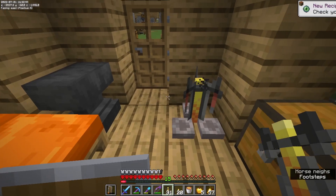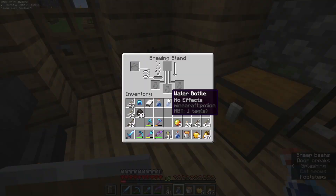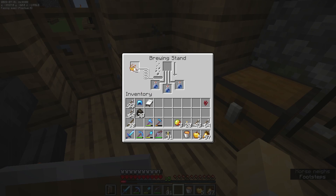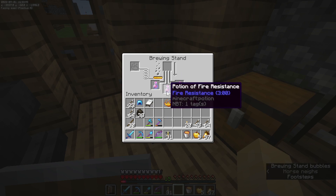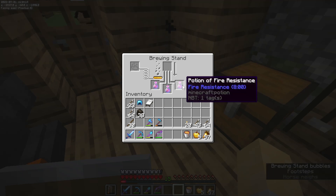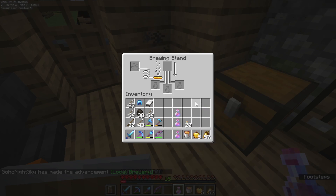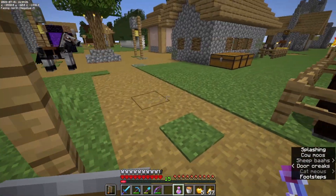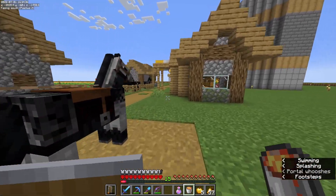Before we go to the bastion, I thought it might be a good idea to make some potions of fire resistance. To make a potion of fire resistance, we're going to throw three water bottles in, add a blaze powder, make ourselves an awkward potion first with nether wart, then throw in a magma cream. We've got a potion of fire resistance — three minutes. We'll put some redstone in there to make it longer, and now we've got three eight-minute potions of fire resistance. That's going to treat us well when fighting piglins, just in case they knock us off into some lava.